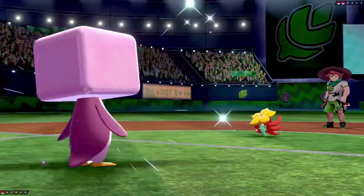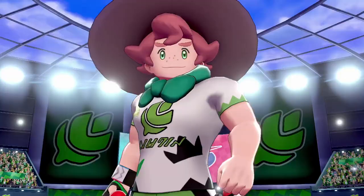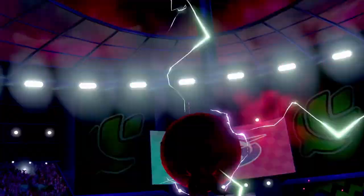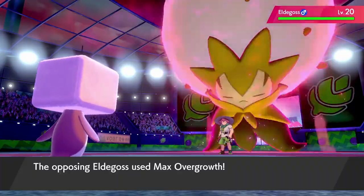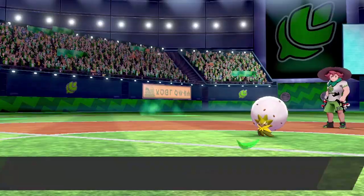I meet Gym Leader Milo just before getting to Turfield, and I'm thinking I'm about to embarrass this man. He starts off with his Gossifleur, which is 5 levels above me, but two Icicle Crashes take it down. He then sends out his level 20 Eldegoss and Dynamaxes it, outspeeding me and using Max Overgrowth that brings me down to 5 HP. I use Icicle Crash and do about a quarter of its health, so I knew this battle was done.